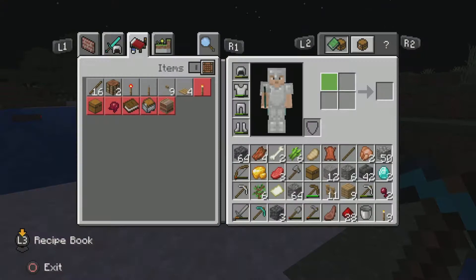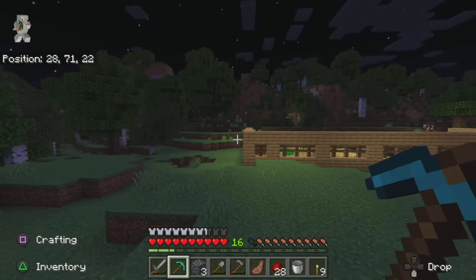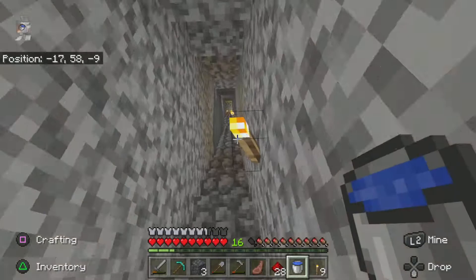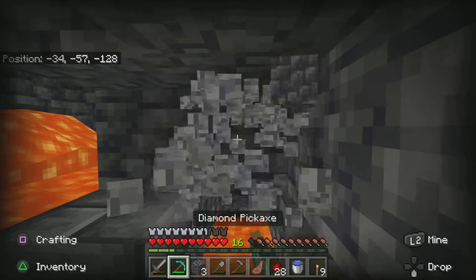I've just got some sugarcane, crafted the diamond pickaxe, and now I'm gonna get some obsidian and then get the enchanting table. Let's do this. I found some lava down in the caves so I'm gonna use that. Abena just told me he's improving the house - I saw he was expanding it a little.